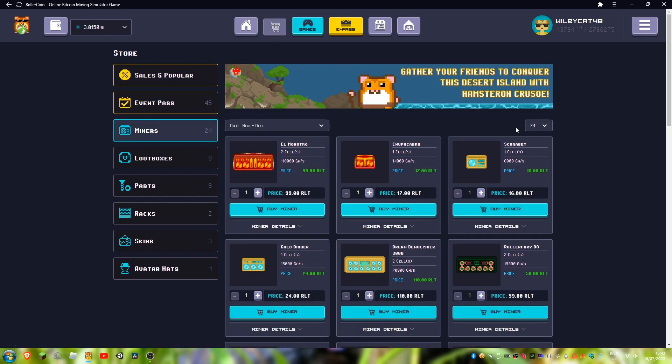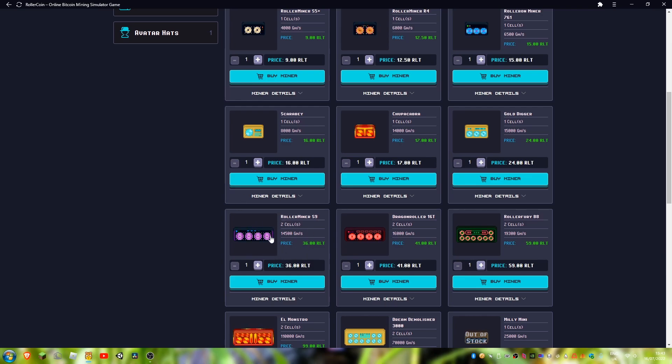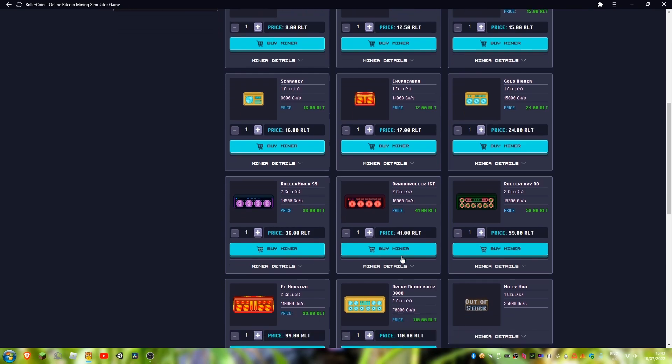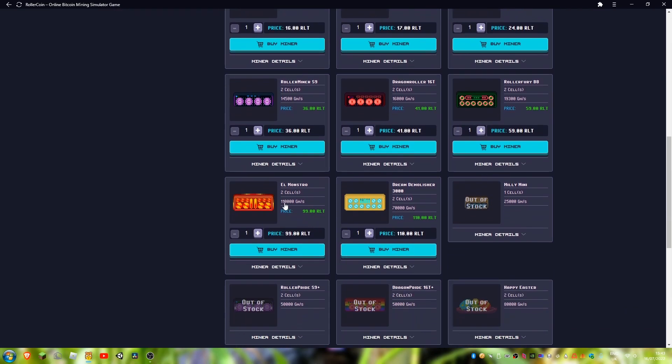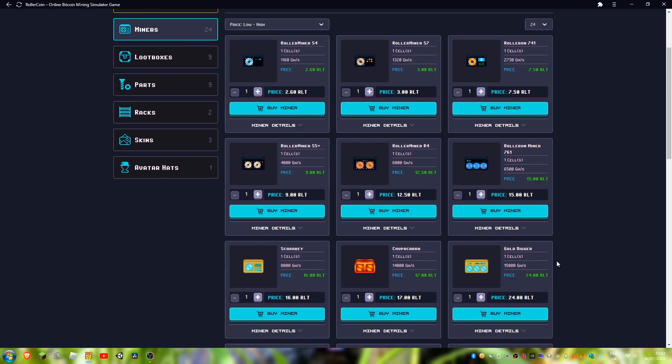After that, if I go into miners, I think the cheapest 2-cell miner is the RollerMiner S9, so I'll get that next. After the Gold Digger, then Dragon Roller, 16T Roller, El Monstro, and then the Dream Demolisher 3000. So I'll end up spending a lot more money on those.